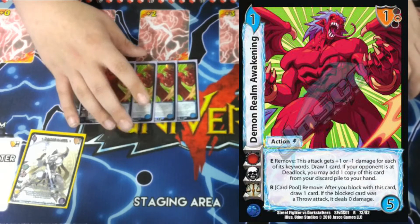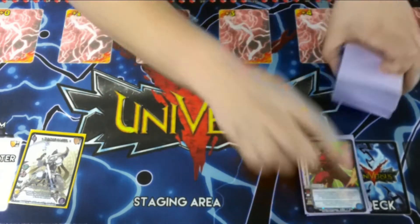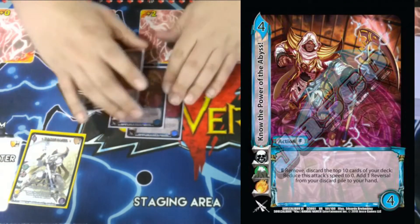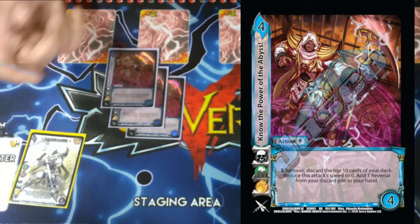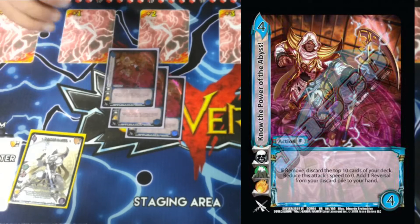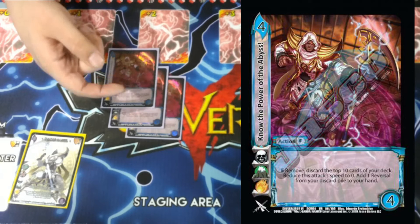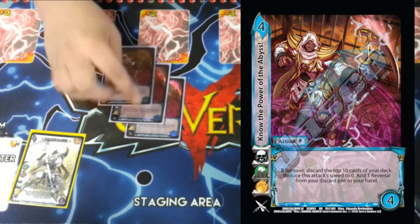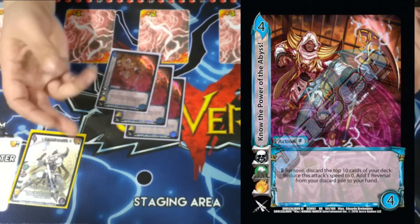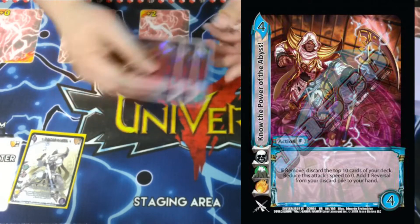Having the ability to draw your card on defense is super good. We're playing three Know the Power of the Abyss. It's a 4/4, no block, but it says E — you remove it, discard the top 10 cards of your deck, play your check for it, reduce the speed of this attack to zero, and then add one reversal from your discard pile to your hand. This allows you to block with it, or if you need to, just play it from your hand if you can't use Zasolomo because he gets stopped. It gives you more options and another speed debuff.